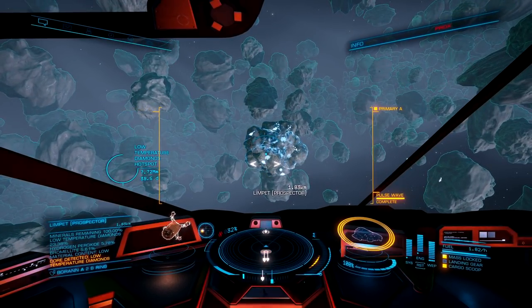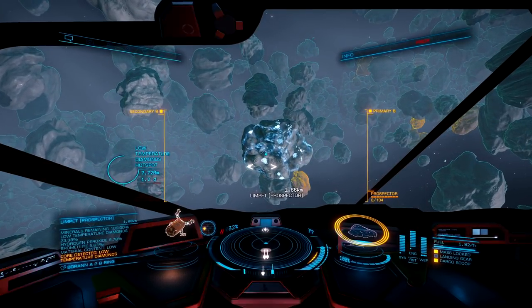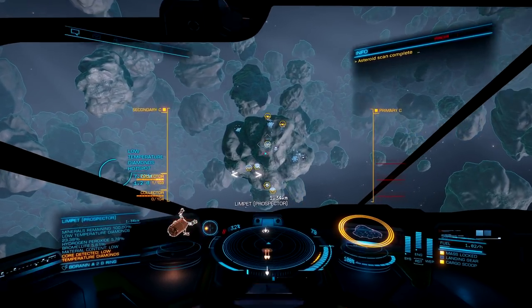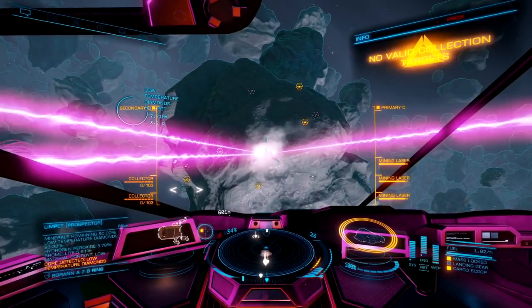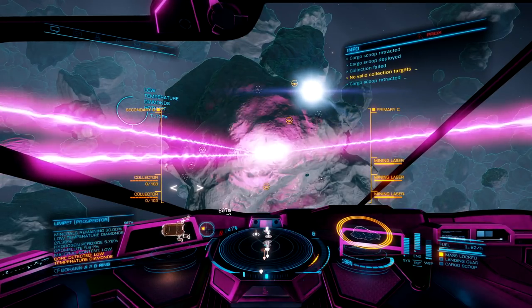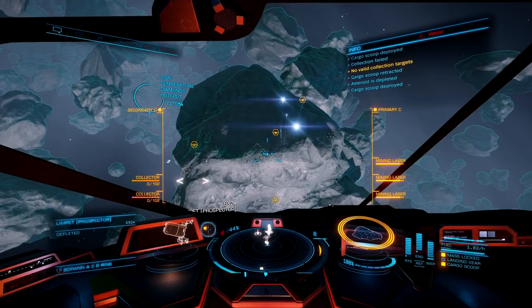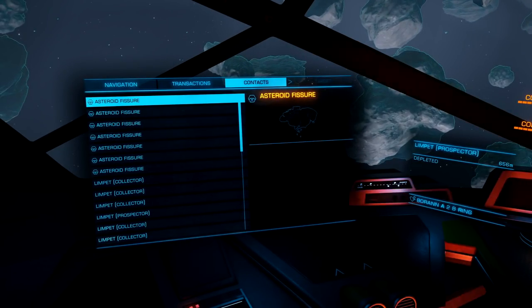The cool thing about core asteroids is they still have surface deposits that you can mine with your mining lasers, so we are going to start out by doing that. Let's get up in there, deploy our mining lasers, and get to work. The surface deposits on a low-temperature diamond core asteroid, you will burn through extremely quickly. After we get all the surface deposits scarfed up, this is when the fun begins — this is when it's going to take just a little bit of skill. First, we are going to have to check out the asteroid fissures.